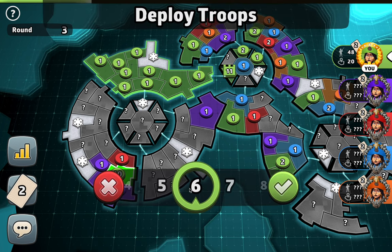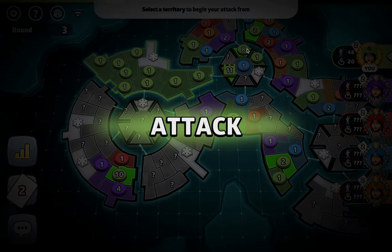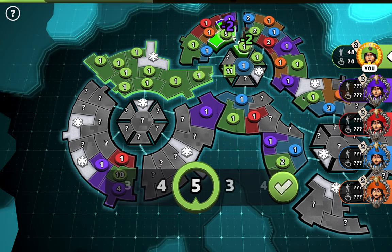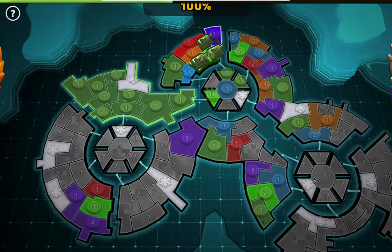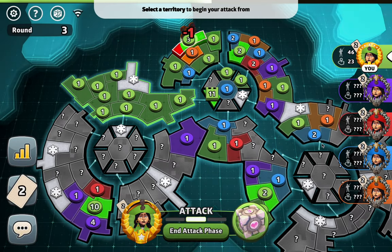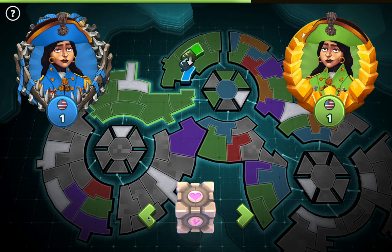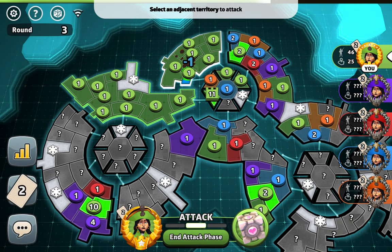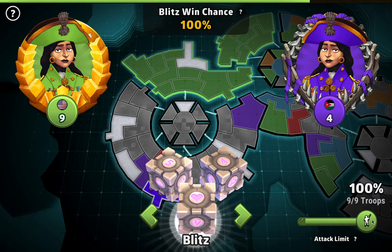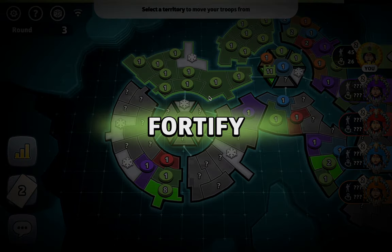I'm so tempted to cause havoc over there. What I'm doing right now is making it where purple can't do anything to me — I want to keep that position. Let's keep hitting purple. Come on — can we? Yes sir! I'll take that all day long. I don't like you purple, doing that to me. Get out of my face.